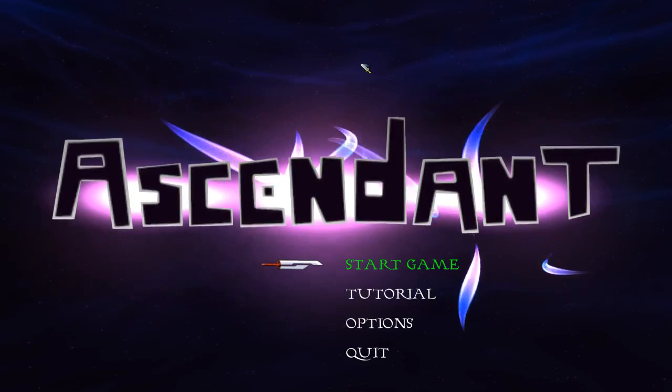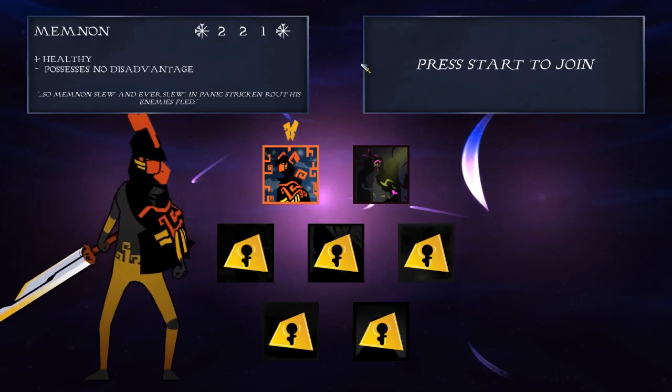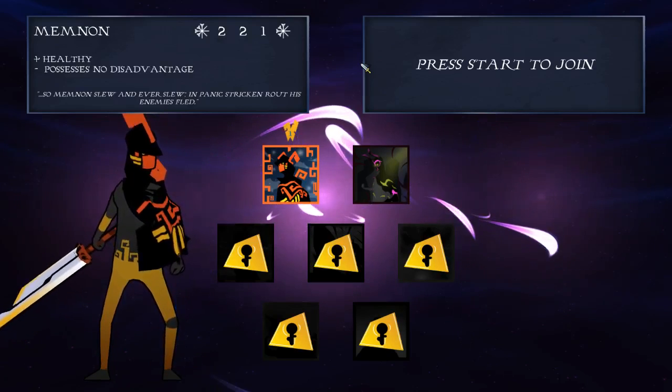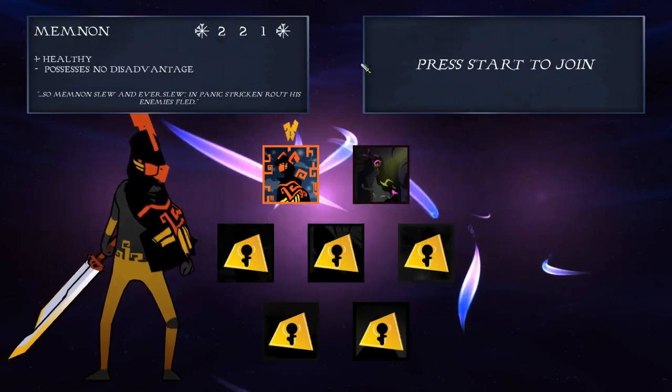It's almost like Teenage Mutant Ninja Turtles 4: Turtles in Time meets The Binding of Isaac. That's how I'd describe it. I've played about an hour of it so far and I like it — it's probably my favorite roguelike-ish game of the year so far. FTL Advanced Edition I do prefer, but compared to something like Our Darker Purpose, I like this a lot more.